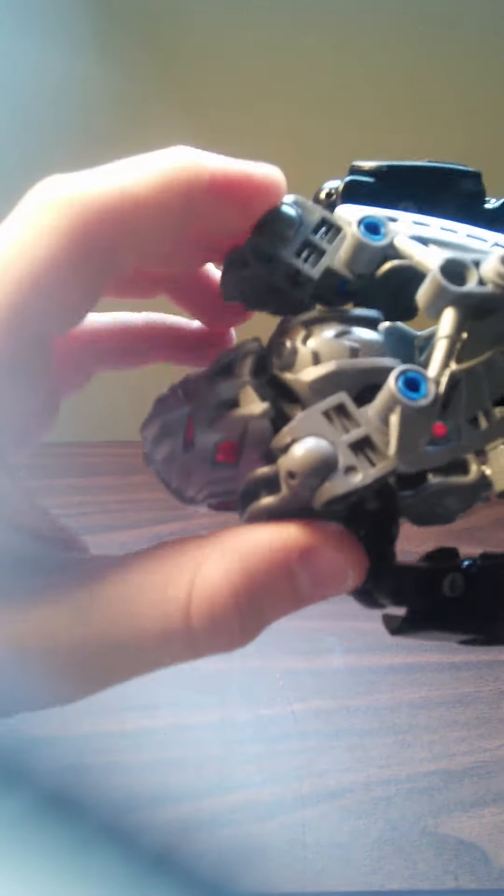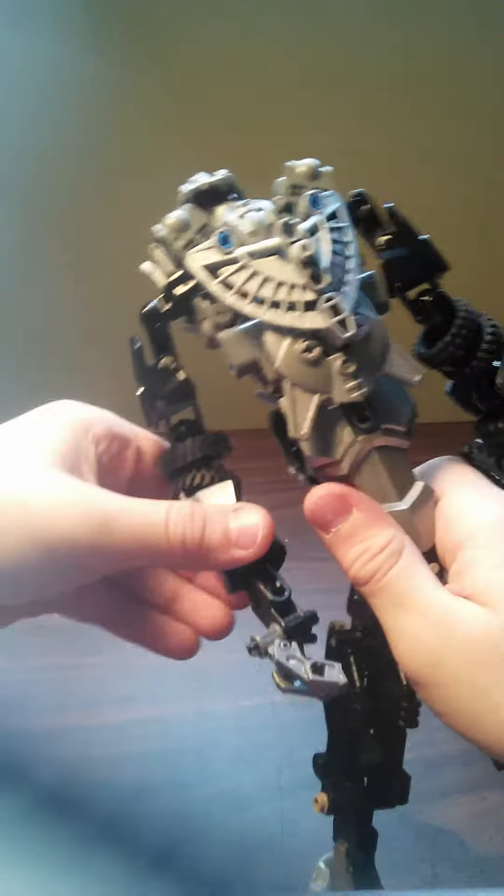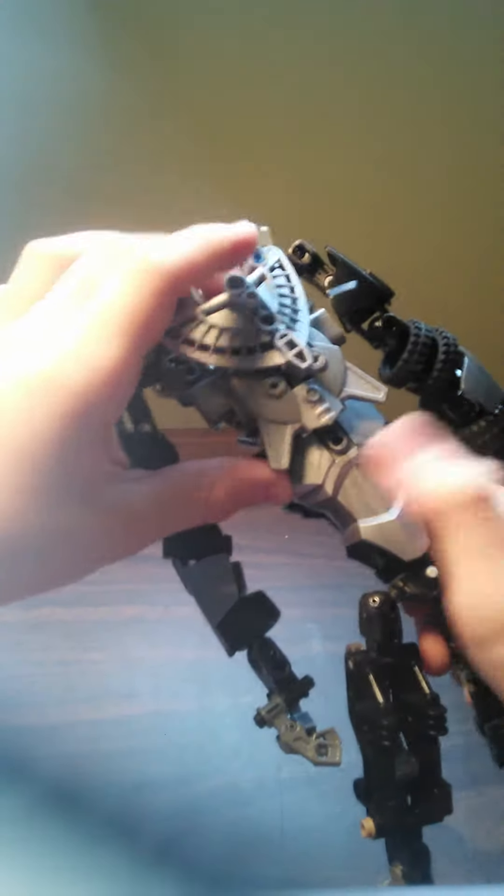I've added extra support now with the shoulders. I did just have these little gray bits connecting to those little black bits — same piece. But I wanted the shoulders to not flop around, and that's secure. With his new back armor, because I didn't want another one of these up here before — it looked really weird. And that just is perfect shaping.